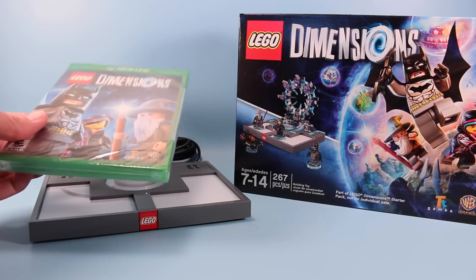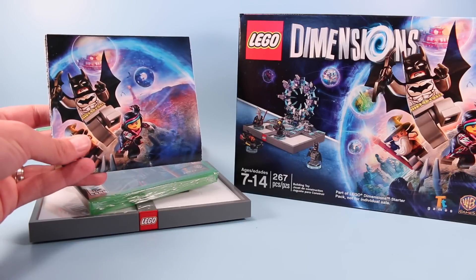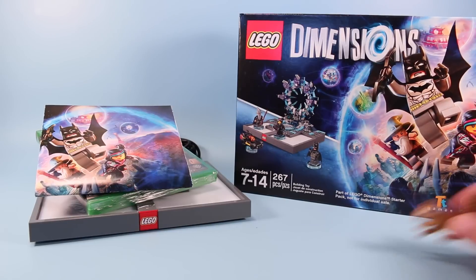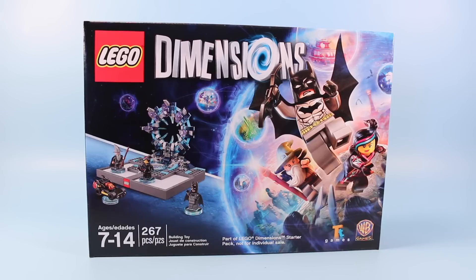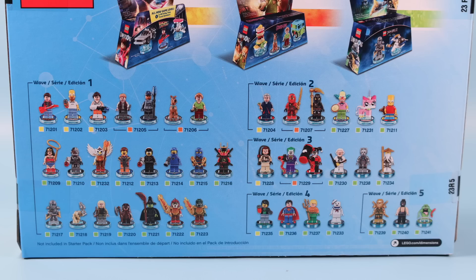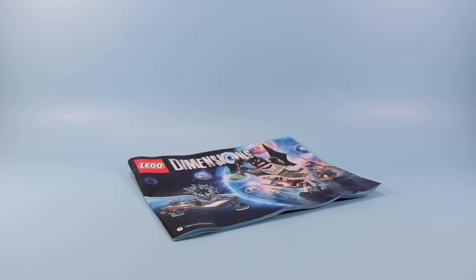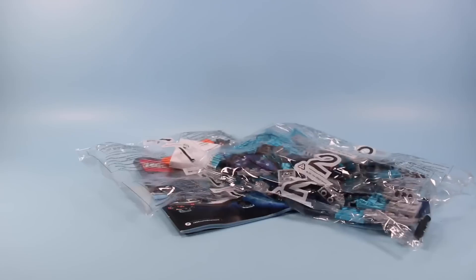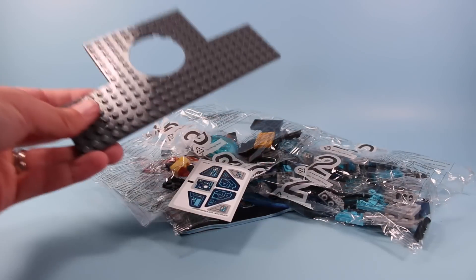You get a more traditional box of LEGOs to build your little Stargate, plus the minifigures. There is a hard copy of the game for your platform and a nice poster guide of all the figures and different characters available for LEGO Dimensions. On the back of the traditional LEGO Dimensions box you can see the many different kinds of minifigures available for the series. Inside the box we have instructions to build your portal, baggie number one of LEGOs, baggie number two of more LEGOs, baggie number three, some stickers, and some sort of platform.